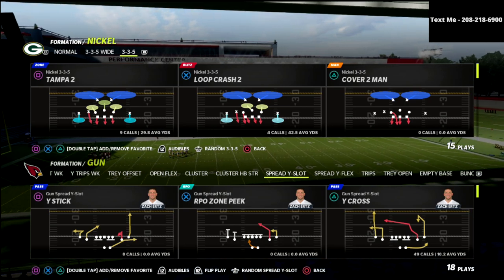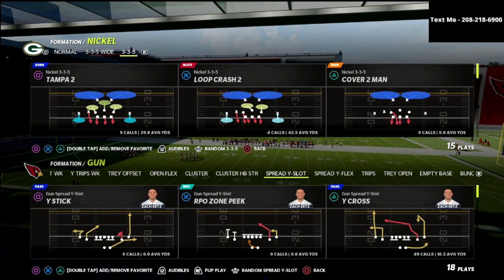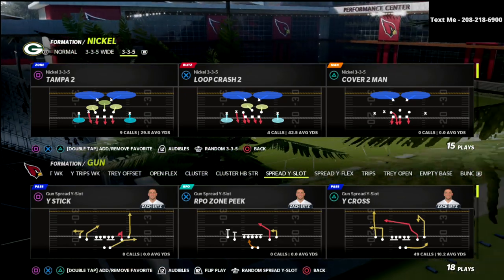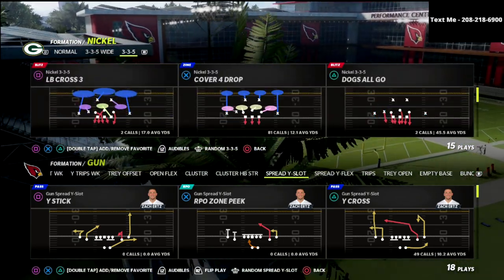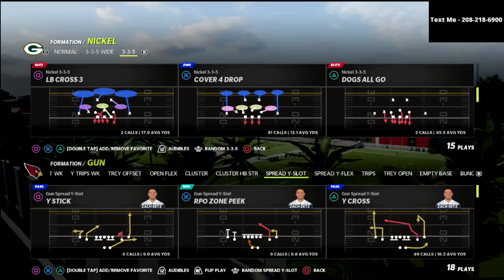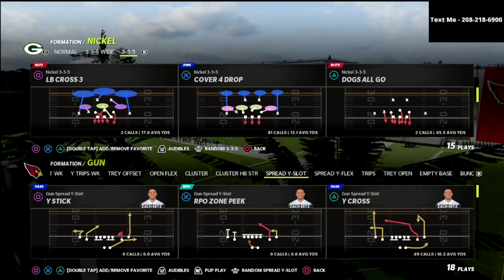I would really encourage you to check out my Patreon membership. In my Patreon membership you'll get access to all of my Madden 22 ebooks, including my full Arizona Cardinals Air Raid offense, which I'm going to be updating over the course of the next couple of weeks, adding some new formations. If you want to check out the full Air Raid offense, you can join the Patreon for just $10.